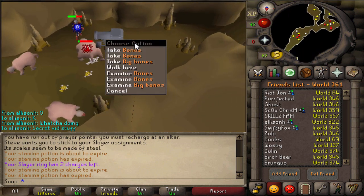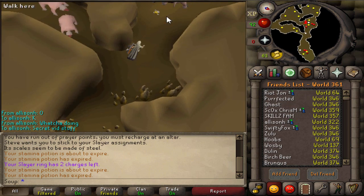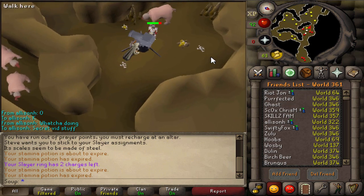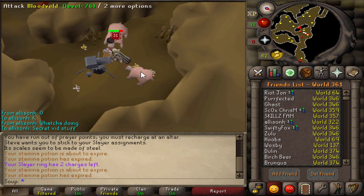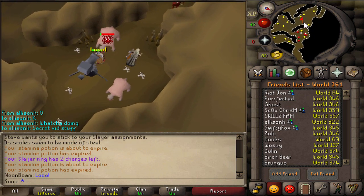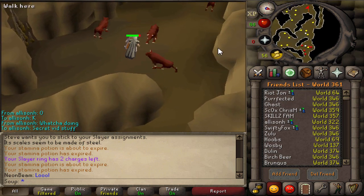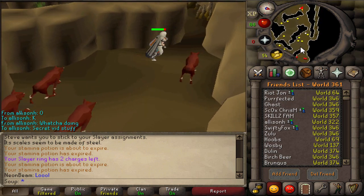I wasn't really sure how to prepare for this. Like, how do you prepare for picking up other people's Slayer loot? I pretty much just wore a Slayer Helm so my stats didn't get reduced, wore a DFS so I wouldn't get too burnt by the Dragonfire, and then Graceful, Stamina Potions, and a Slayer Ring, just so I could constantly run around and pick up all the drops. This was probably the best setup, though you could probably argue for a better case.